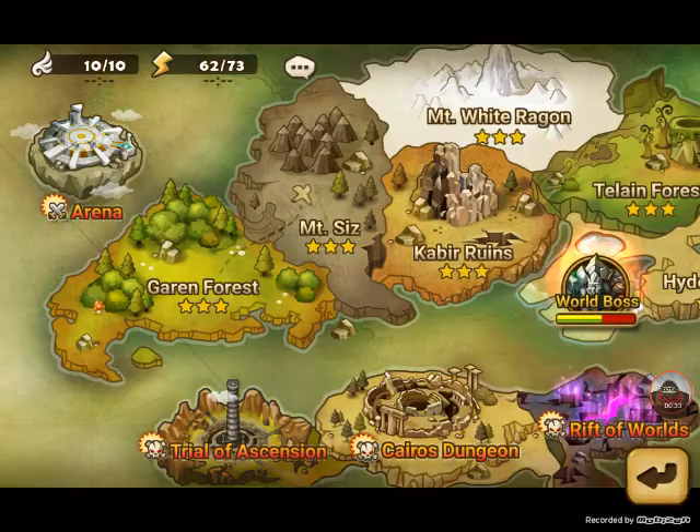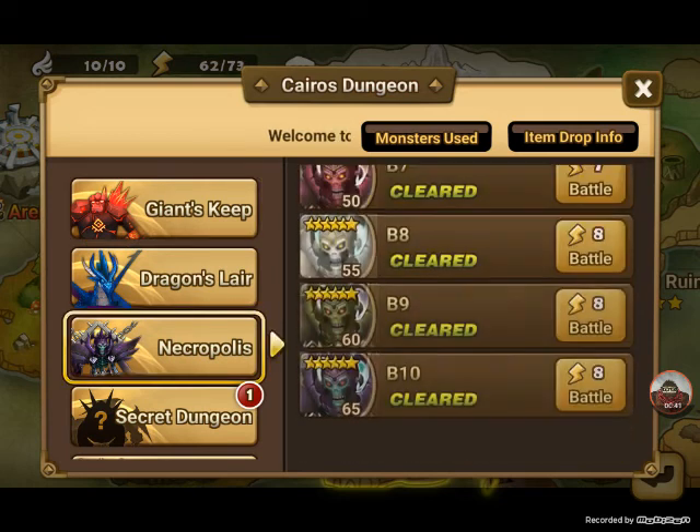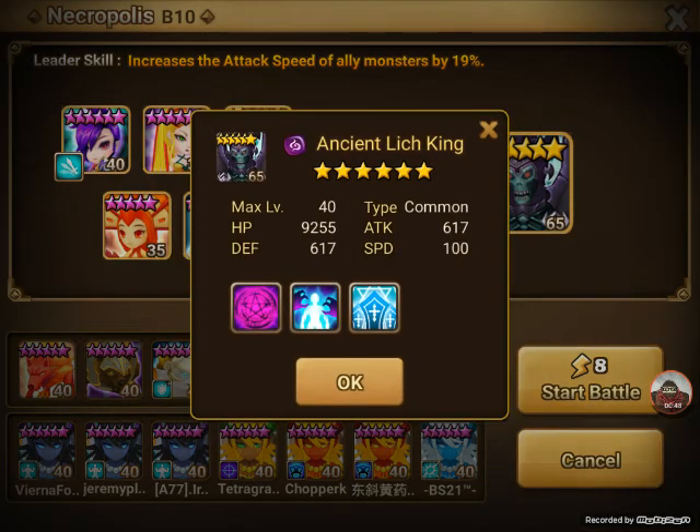A couple big things about Necro. Turn order is massively important. You really have to make sure that your monsters attack in the right order, so your nuker goes last. Otherwise he will wreck your face. Because your damager will go first, no damage will get done, and eventually his damage stacks do so much that they'll just nuke your whole team in one hit.